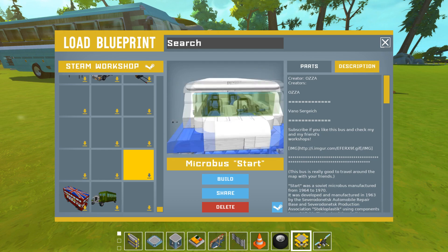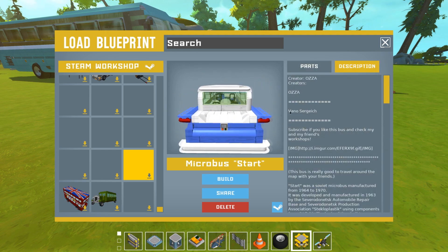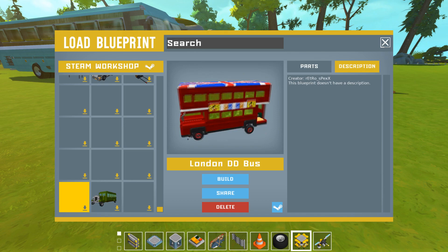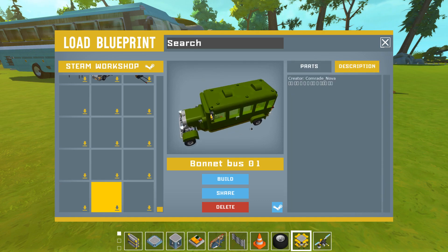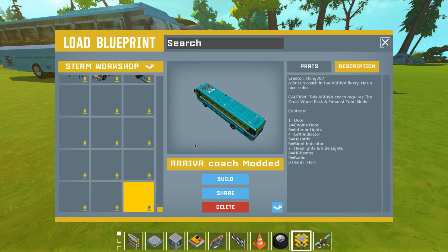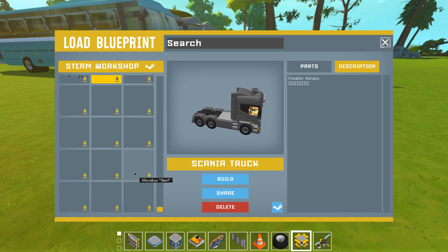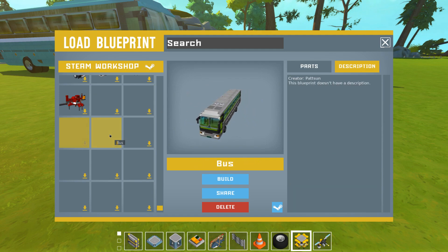I actually really like this one by Oza. It looks like it uses only original parts, so it's even more impressive - I'm really looking forward to trying this one out. Then there is this England bus by Retro Specs, also really cool. Then there is this Retro by Comrade Nova, also looks like it uses only original blocks - really impressive as well. And the last one I already checked out. There's this weird bug where all the icons are gone, so I'll just have to click on them. So this will be the next one.